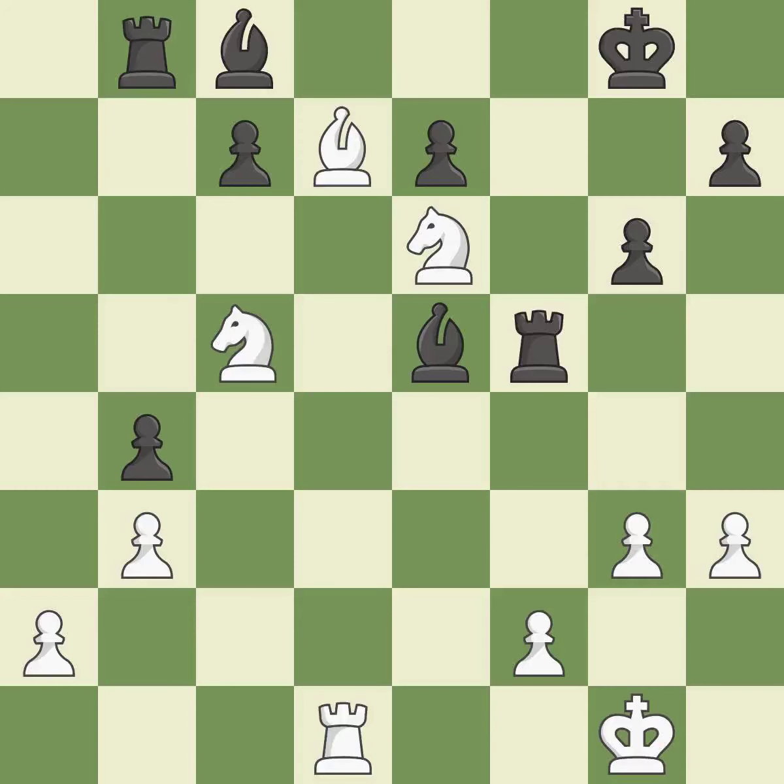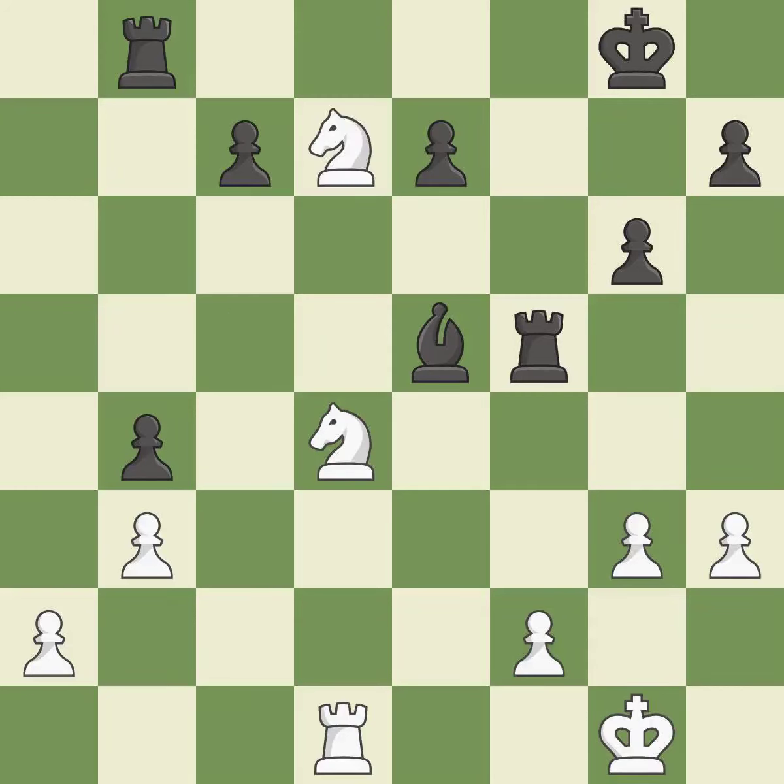This defends a pawn that was under attack and had no defenders. This threatens to reveal an attack on a knight. This poses a fork piece threat — it is incorrect. This develops a bishop off its starting square. This prevents the opponent from being able to fork pieces — a great move. Recaptures. This captures a knight and eliminates a threat. That was a free rook. This is the start of the endgame and White is losing.